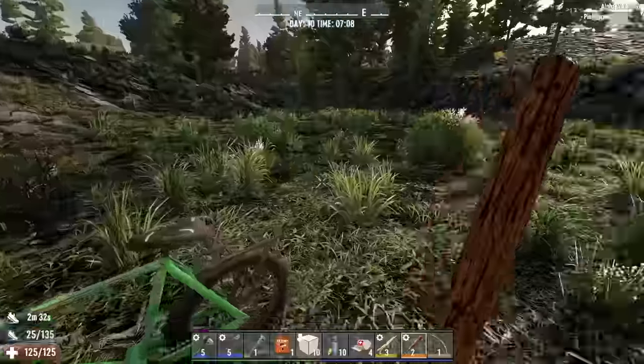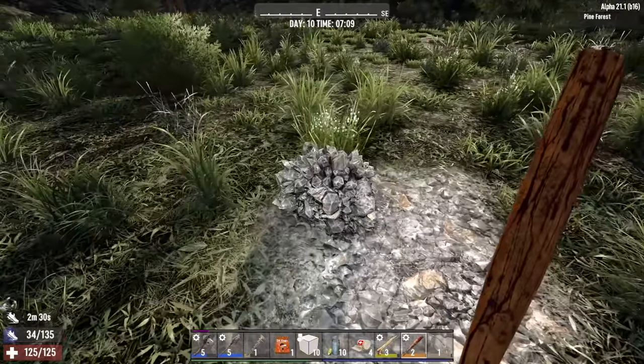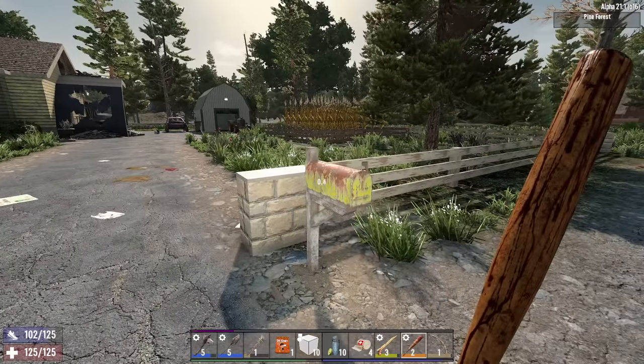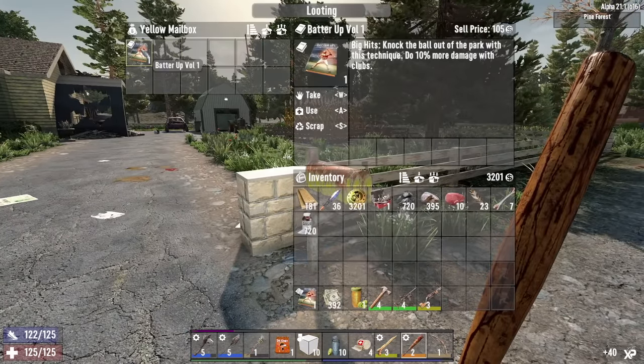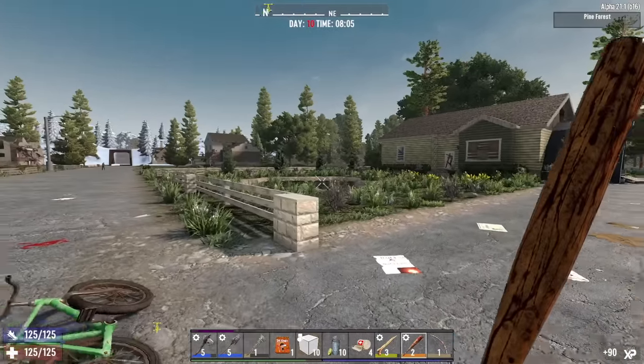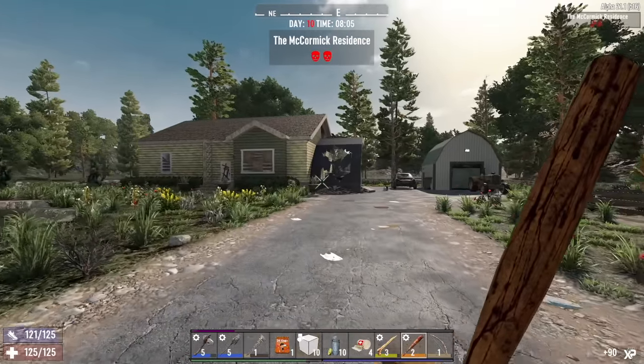We got some coal. Might as well get some nitrate powder too. Here we are. Let's check the mailbox. Batter Up book — 10% more damage with clubs. Look at that. It's meant to be. We're meant to be here.